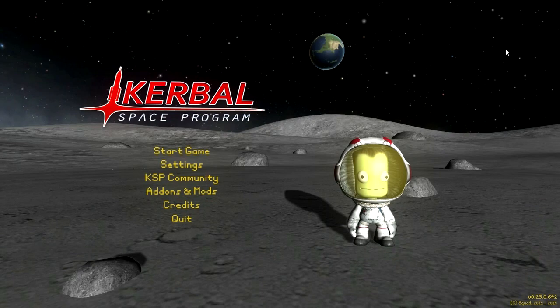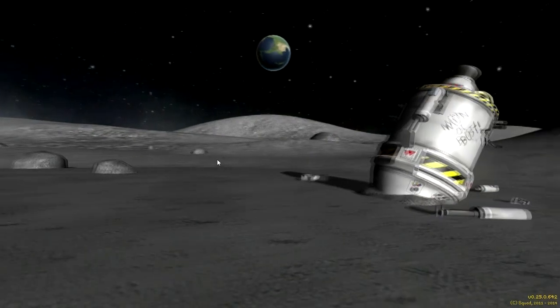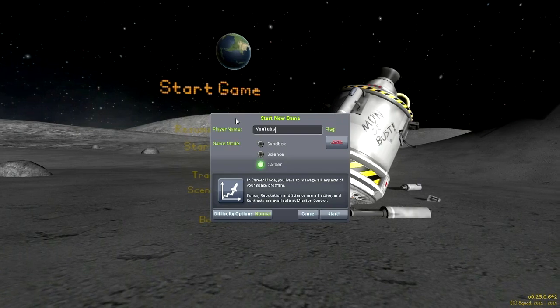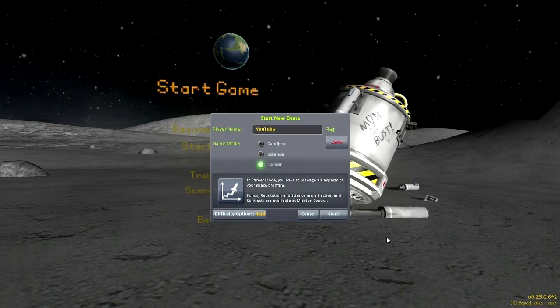Hello and welcome to my hard mode career series in Kerbal Space Program 0.25. In this episode I'm going to try and do all the basic stuff first, and I'll be doing it with post commentary so that I can get through it fairly quickly and we can get to the more interesting stuff. You can see I named my save 'YouTube'. I chose hard mode as my game difficulty — this will be my first time trying it out. This is the main attraction for me in 0.25: being able to select this difficulty mode with the reduced rewards, severe penalties, and all the other restrictions under general options.